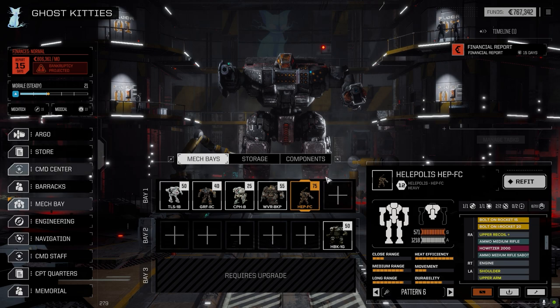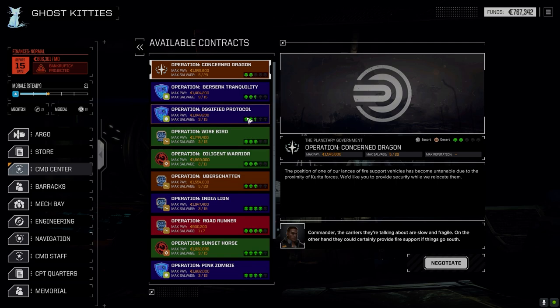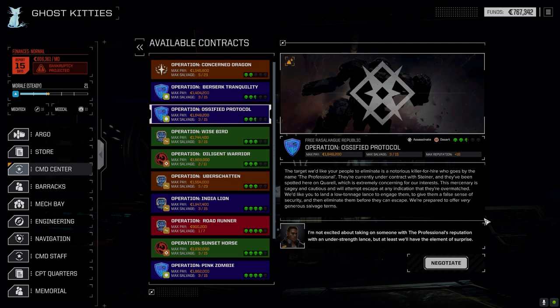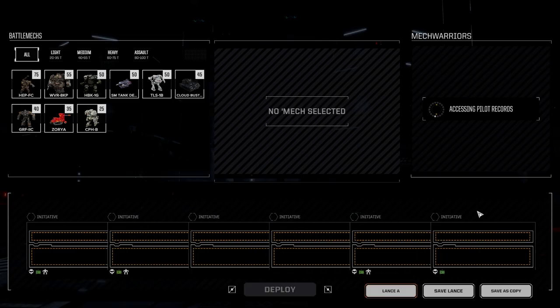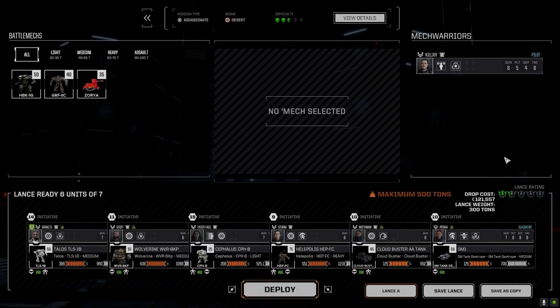Let's go to the command center. I know which mission we're taking — this one. It says 'low tonnage.' I think I'll go this route — yeah, that'll give us money for repairs, and I'm sure we'll have a little bit of salvage and money to make the financial report. Maximum 500 tons, so that's what we can drop.